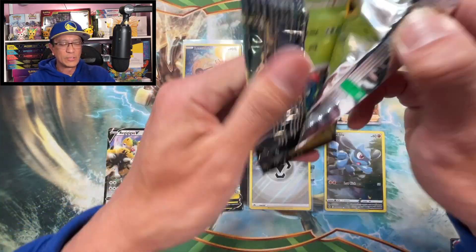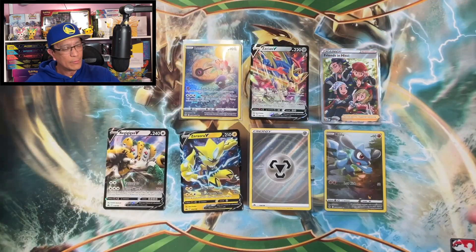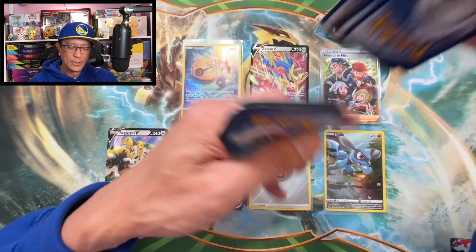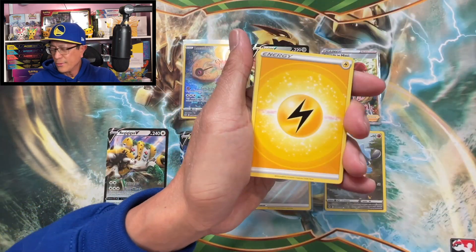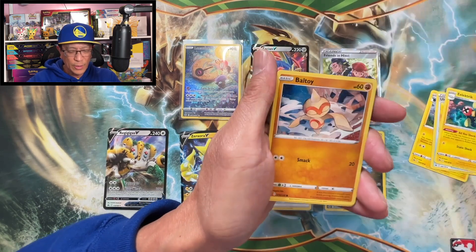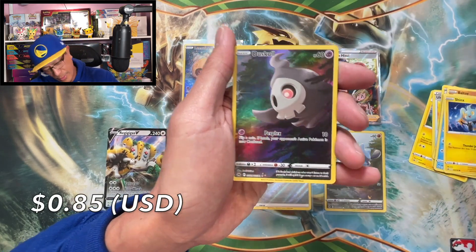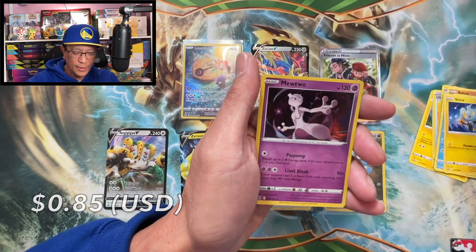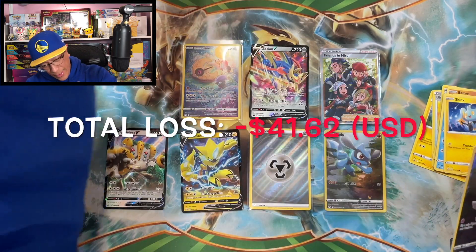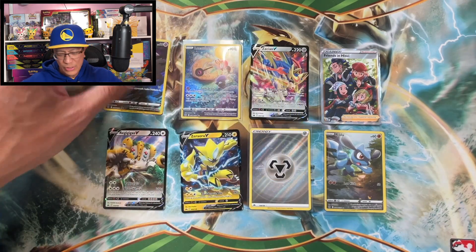Last Crown Zenith booster pack — desperation time, send me your positive vibes! Lightning Energy, Luxio, Ultra Ball, Electric Tangela, Baltoy, Meowth, Wailmer, Sneasel — we got a Duskull Galarian gallery card — and a Mewtwo holo. That is nice, and that's how we end this Crown Zenith portion.